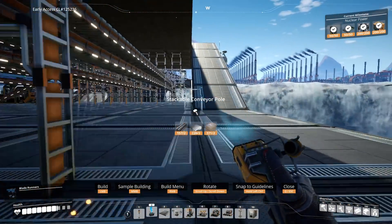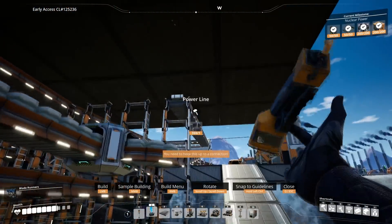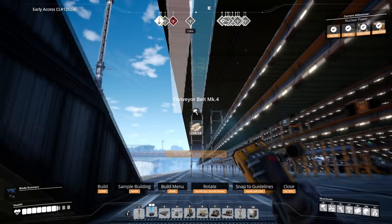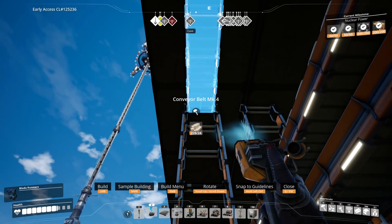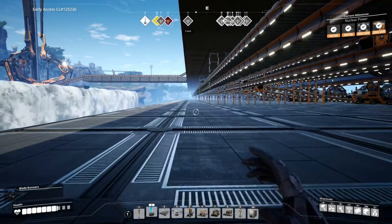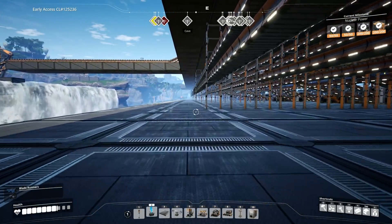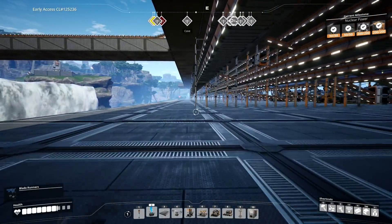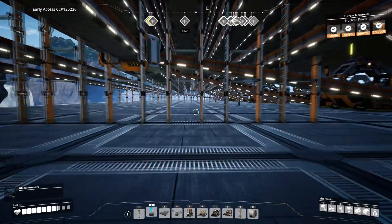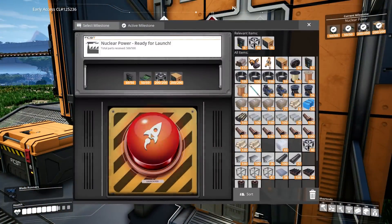I just need to lay out all these poles and bring the aluminum along to the next level here and get it into position for advanced production. It's only 120 per minute so I don't need mark five belts just yet. We have nuclear power unlocked so let's go see what that entails, and then off camera I'll get the aluminum upstairs and we'll see what we can do. Okay, nuclear power — off you go.